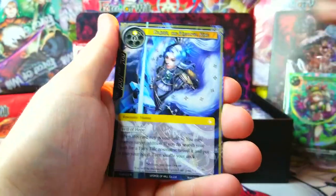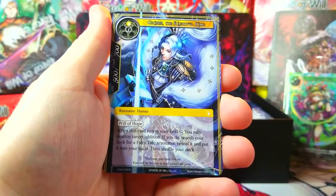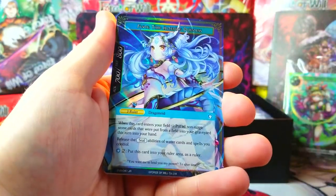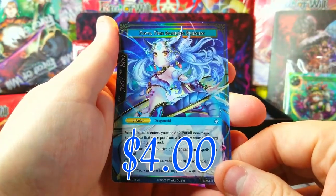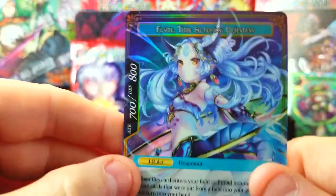Dark Fairy Tale, Marachi Sisters — oh, Grim the Rightful King is our rare! I didn't know Grim was in the set either, that's pretty cool. Light magic stone and our first J-Ruler — Flute, the Time Altering Priestess J-Ruler! Yes — she is cool!